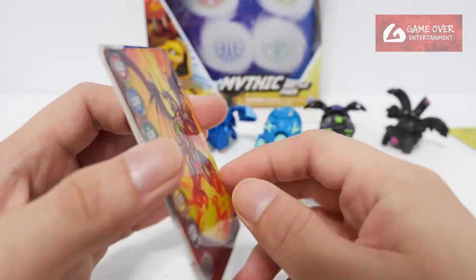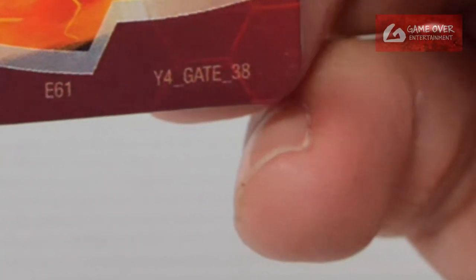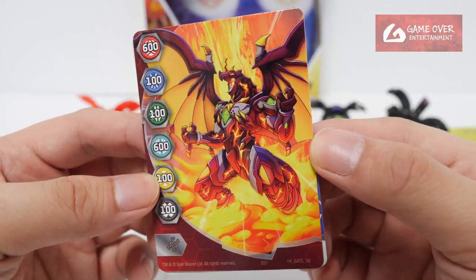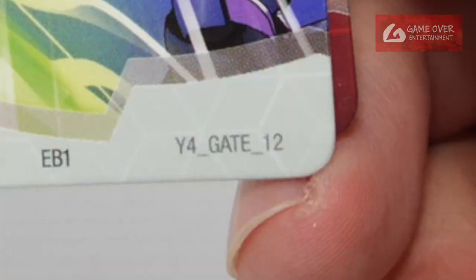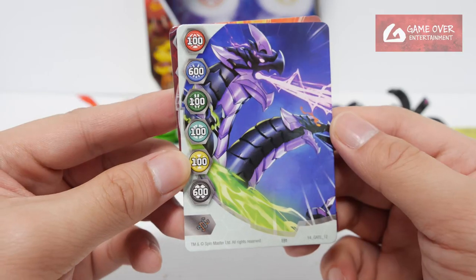Okay we have 2 gate cards. Ooh, this is a new card. Year 4 gate 38 with stats 600, 100, 100, 600, 100, 100 and a helix — Drago sitting in lava. And we have year 4 gate 12 with stats 100, 600, 100, 100, 100 and 600 with a helix — Neleus. This looks nice.